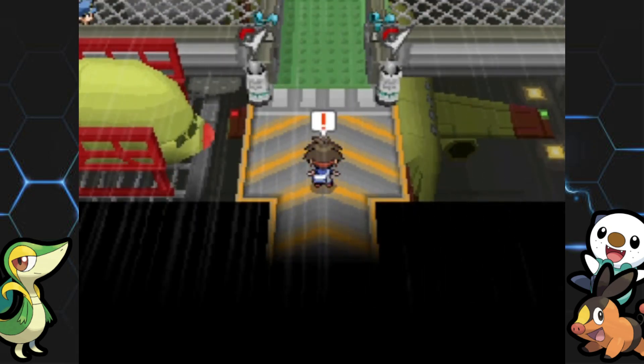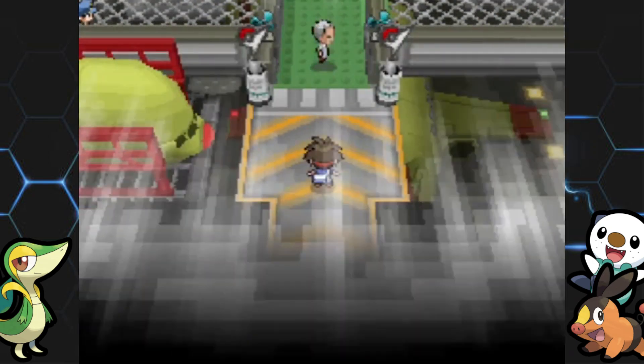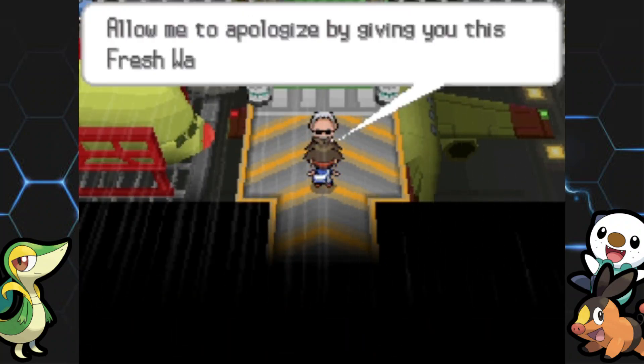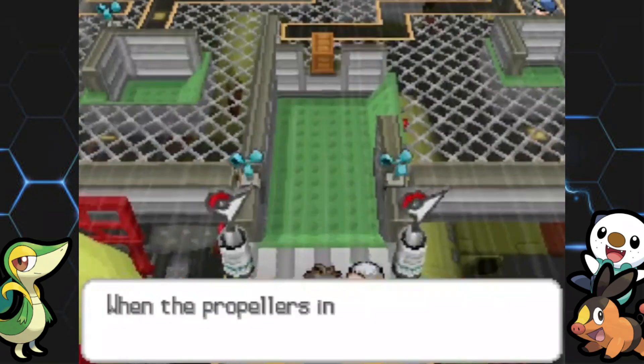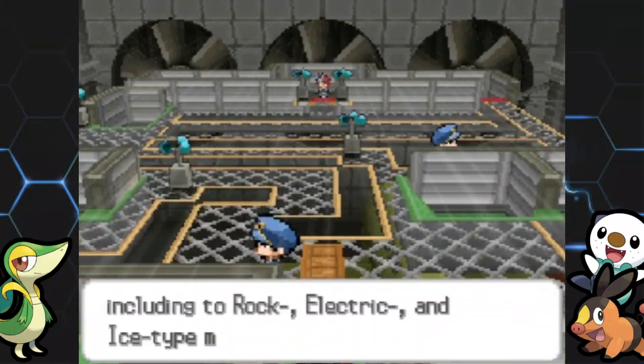We're not even at part 30 and it's time for the sixth gym. This is the Flying-type gym, and immediately you're going to notice that the wind is blowing us back — it actually blew the boy Clyde right into us. This is a Flying-type gym, just like how it was in Black and White, but the puzzle is completely different.